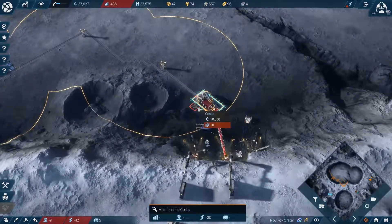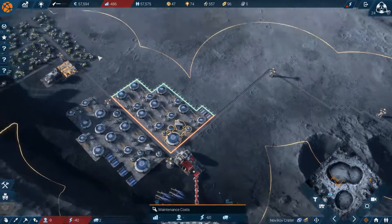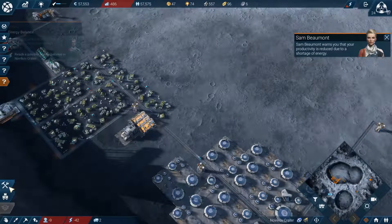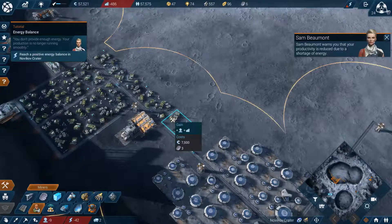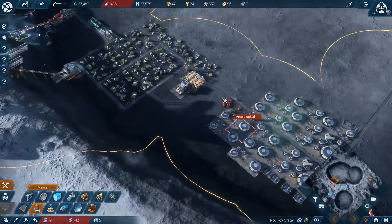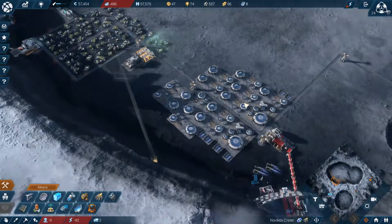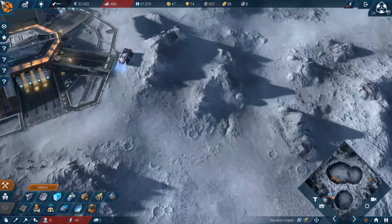What else is using just astronomical amounts of power? These things are just the biggest consumers of power up here. Facilities are consuming more energy than you are providing - this reduces their productivity.